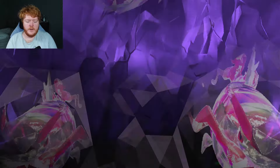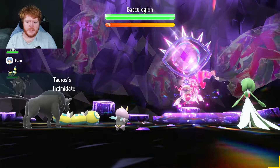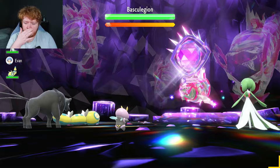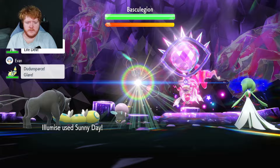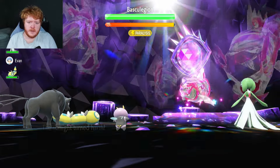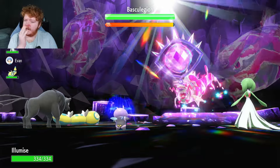We have an Intimidate user, we have a Gardevoir — good start. If only our third Pokémon was a Drifblim, but we do have the Dunsparce that can paralyze, so that's good. What we're going to do first is use Sunny Day so that the Wave Crashes don't do as much damage — the damage will get cut in half.